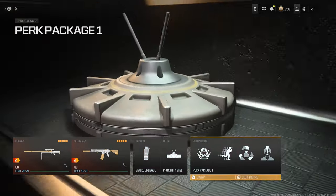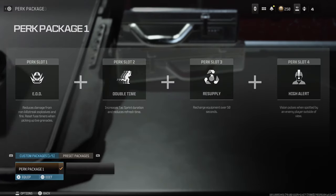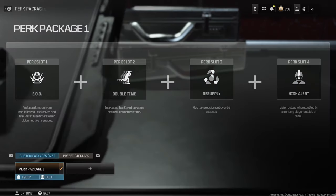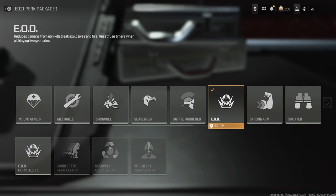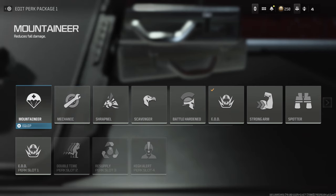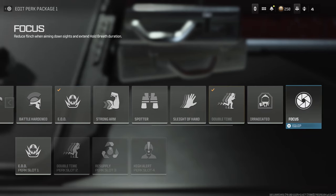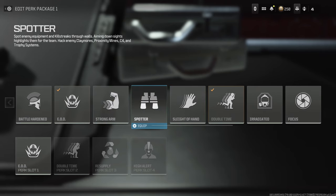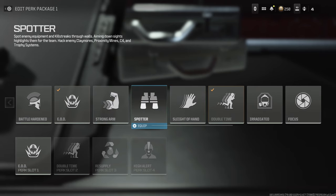And then Proximity Mine, Smoke, and here are the perks. I like to run EOD, Double Time, Resupply, and High Alert. There's one thing I probably could change, and it would be EOD. A lot of people say EOD doesn't really work and it's kind of bugged. So I would probably go Mountaineer for the reduced fall damage, or something like Sleight of Hand or Spotter - probably Spotter I would go for.